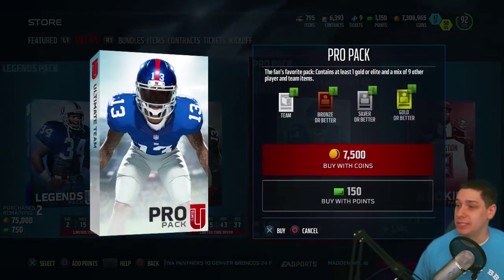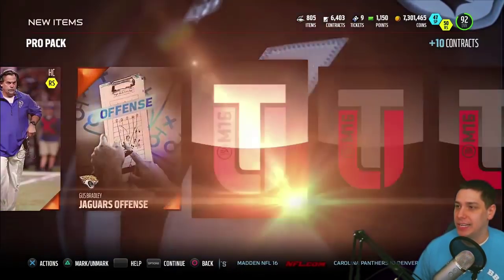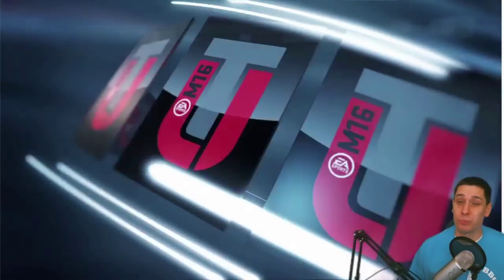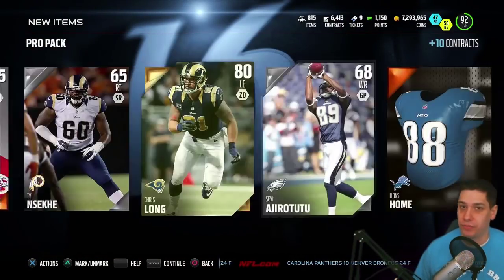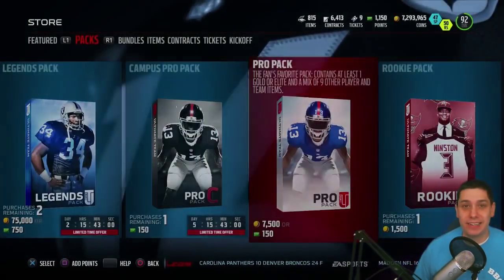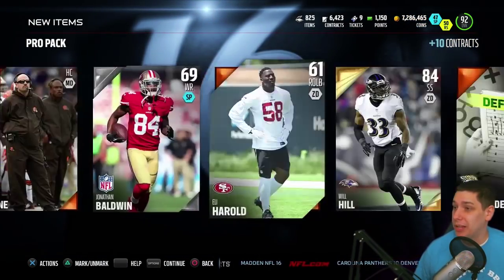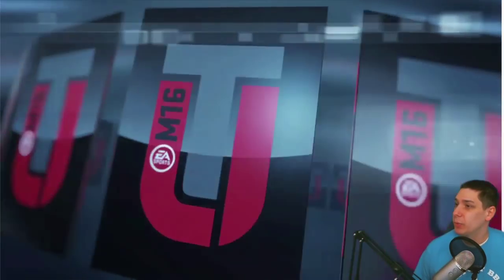I think I would probably go with Calvin to be honest. The combination of six foot five along with beastly attributes — the high jumping, spectacular catch, all that stuff — he's an aggressive catch monster. Early in the game we saw guys like Herman Moore and Brian Finneran in the low 90s overall. Now we're talking about guys in the high 90s in every attribute for a wide receiver. Last year I had a Calvin Johnson card and it was probably my favorite card on offense — you could just throw the ball up to him and he'd make insane plays.